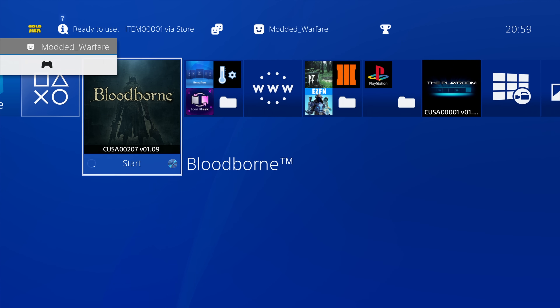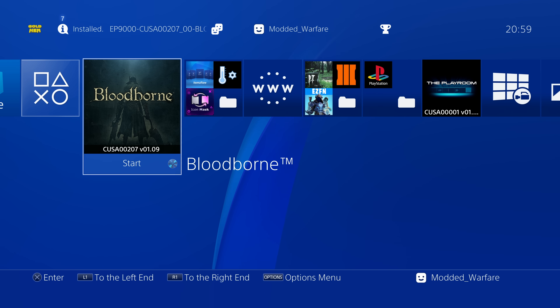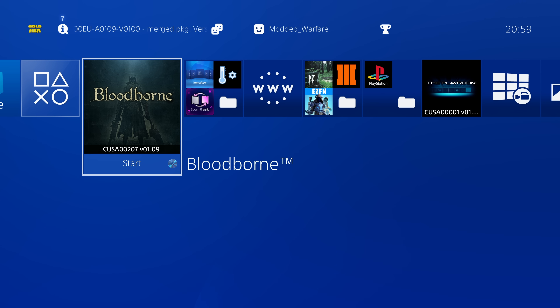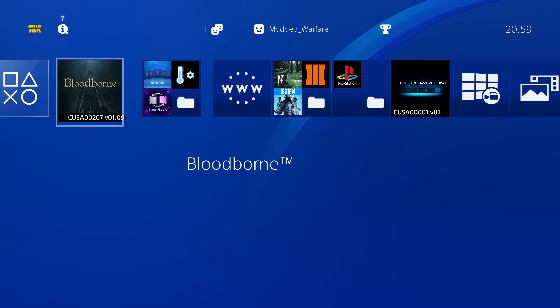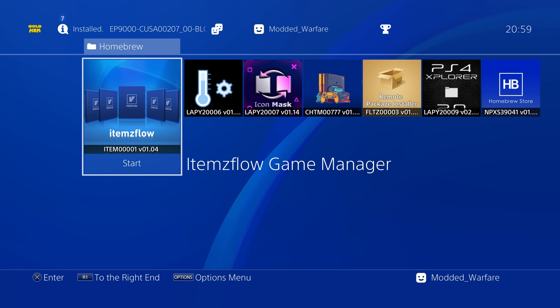So what we're going to do first is close out of our game. There are a few different methods you can use to create your own game backups. One of them is to use the dumper payload, another method is using ItemsFlow, and you can even do it using FTP by transferring the files over the network, which is a bit more complicated. So we're just going to go ahead and use the ItemsFlow method, which seems to be the easiest method right now.